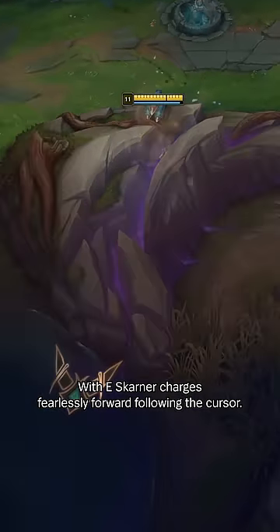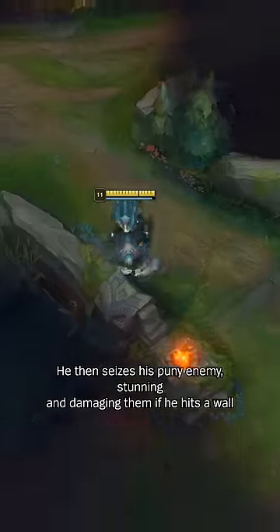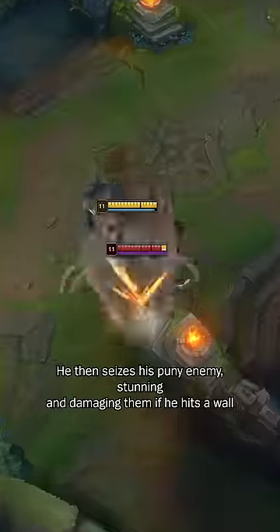With E, Skarner charges fearlessly forward, following the cursor. He can even smash through terrain. He then seizes his puny enemy, stunning and damaging them if he hits a wall.